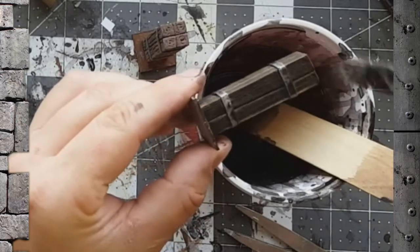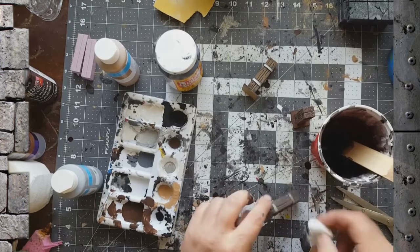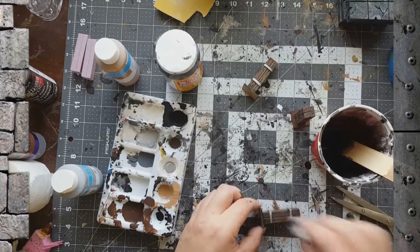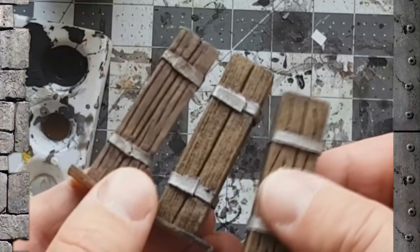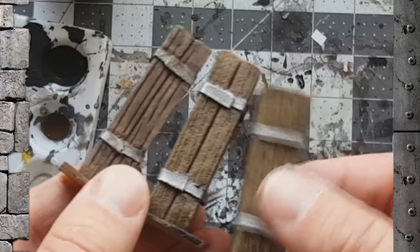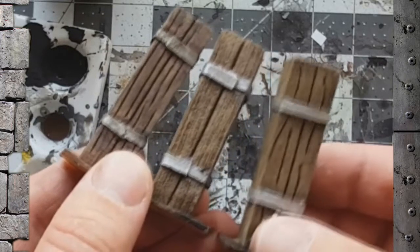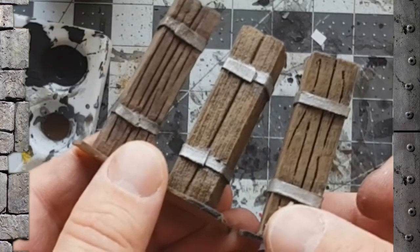I didn't really do the bases on these, but you could do whatever you wanted — rubble, brick, whatever. Then we'll have three pillars to look at: two with that exaggerated grain and one with the more realistic looking grain. You can see they look pretty good, a little bit different. We'll go over to the table and see how they look in play.